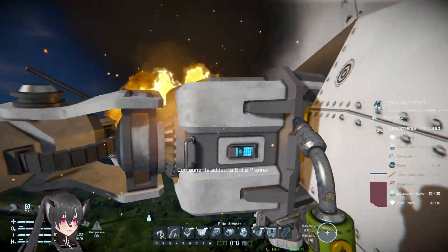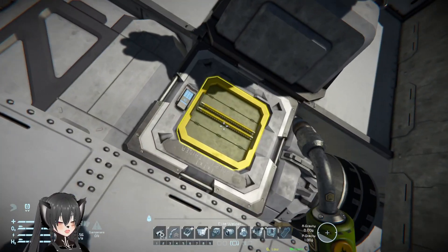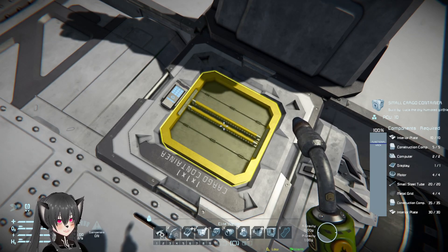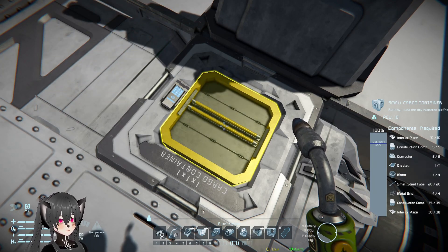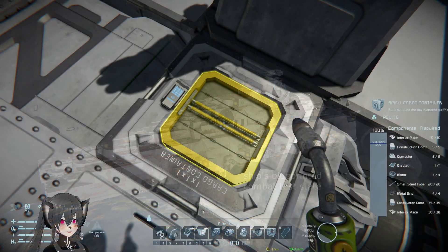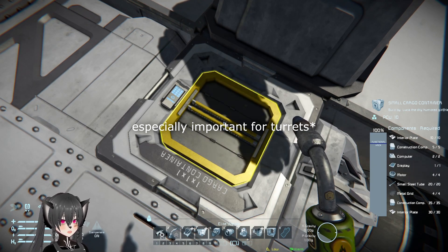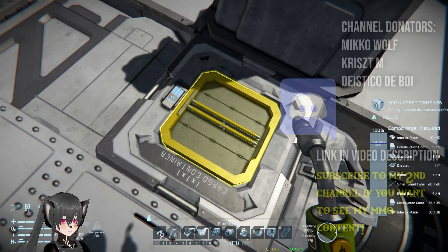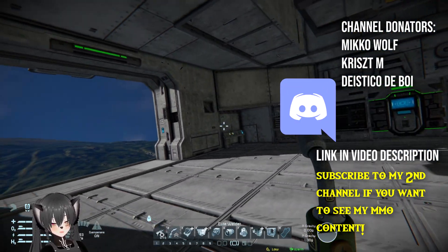The best way to repair things in Space Engineers is by right-clicking on a broken block like this, and then using your middle click to get the components from a cargo access point like this. That's the fastest way to repair something, but it won't work if you don't have the components or the conveyor system is severed, which is very likely to happen in battle. So pre-stocking different cargo containers with essential components like metal grids and other stuff before battle can definitely help. That's how to make your ships more multi-crew friendly on Space Engineers.